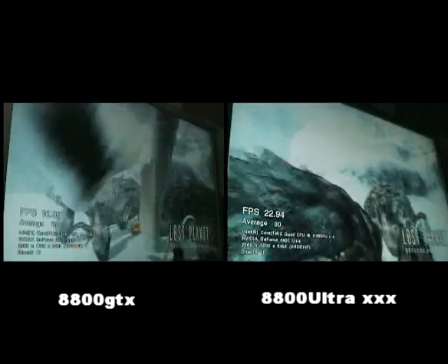Temperatures are showing about 8 degrees less than the GTX. I think I was in the low 60s with the GTX; I'm in the low 50s now — degrees Celsius — with the Ultra. I'm not sure if it's room temperature or the new revision or whatever, but I'm just stating it as it is.